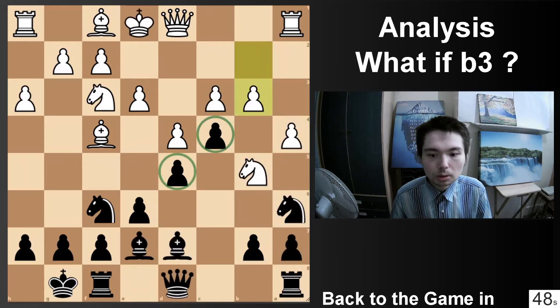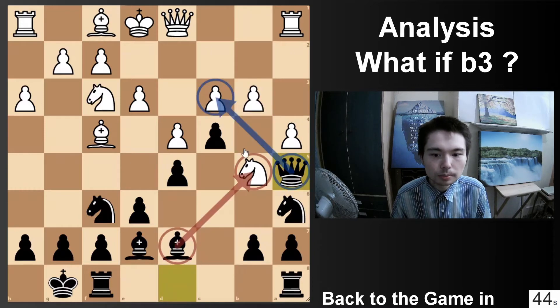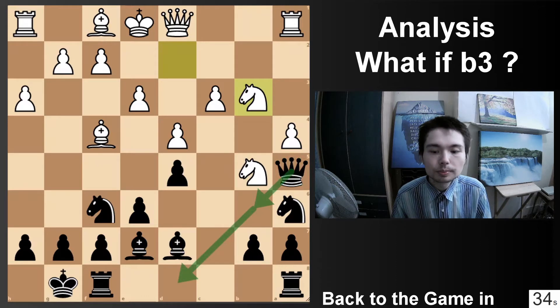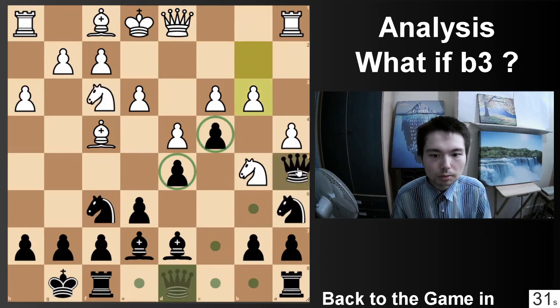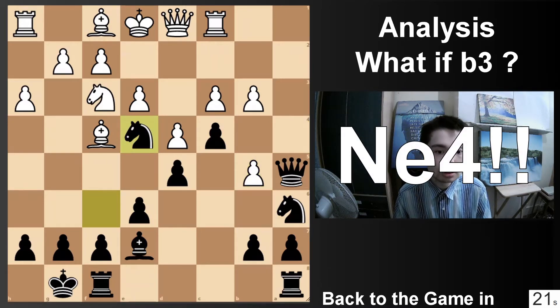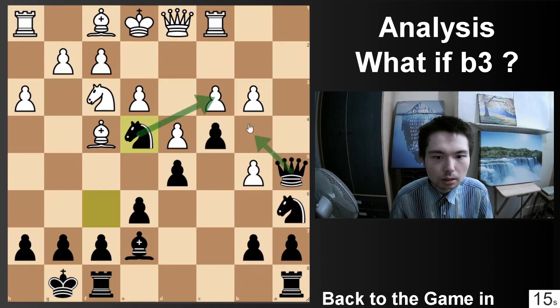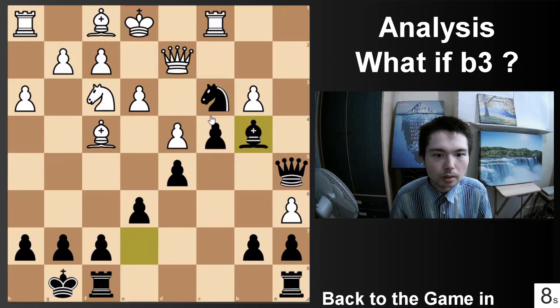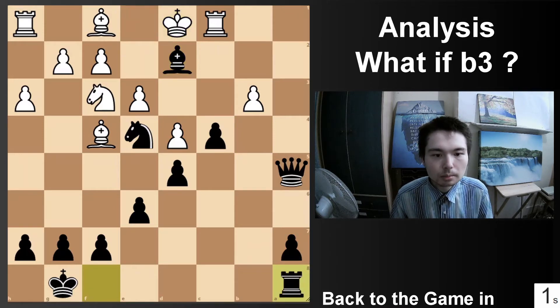So after b3, Qa5 — what else could white have done? Well, Nd2 is actually possible. After take, knight takes b3, the queen has to go back: take, Qb6, Qd8, and then the game goes on. After Qa5, what if rook c1, defending with the rook? Take, take, and now Ne4 — this absolutely brilliant move. I couldn't believe this variation. You attack c3 with the knight and the queen: take, knight takes c3. Losing. Qd2, Bb4. Knight e4 is next. You take the rook check, and black is crashing through. Black is totally winning.